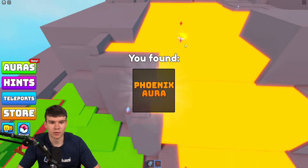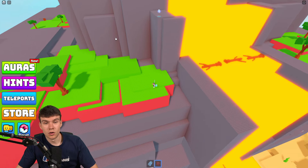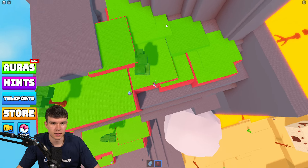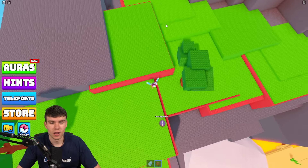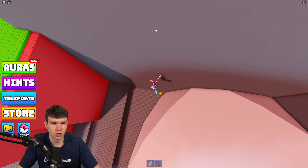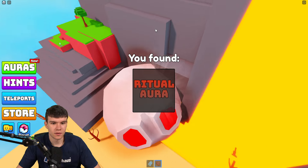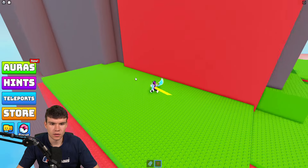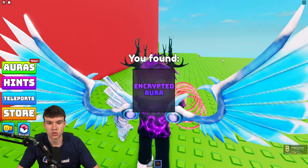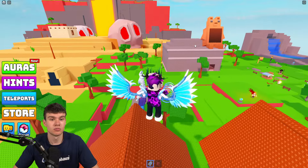I've just spotted another one from the volcano. Just jump down from the volcano and claim the ritual aura — nice and easy. For the encrypted aura, come over here to the volcano and claim it. And there you guys have it — that's how you can find all 99 new auras inside of Find the Auras.